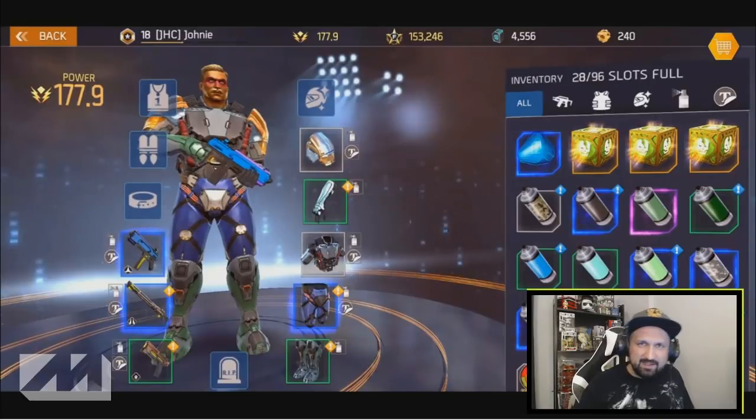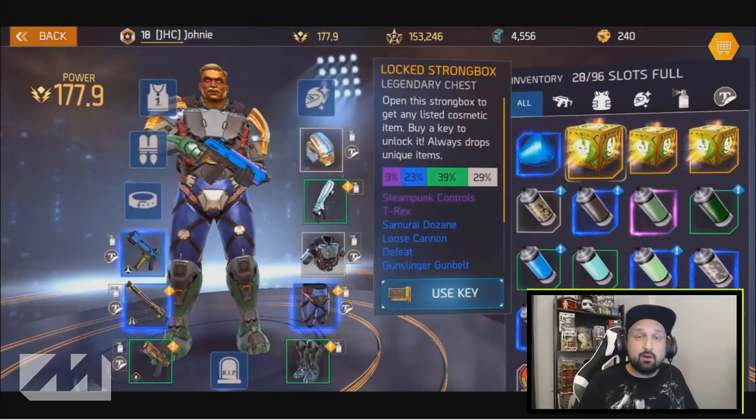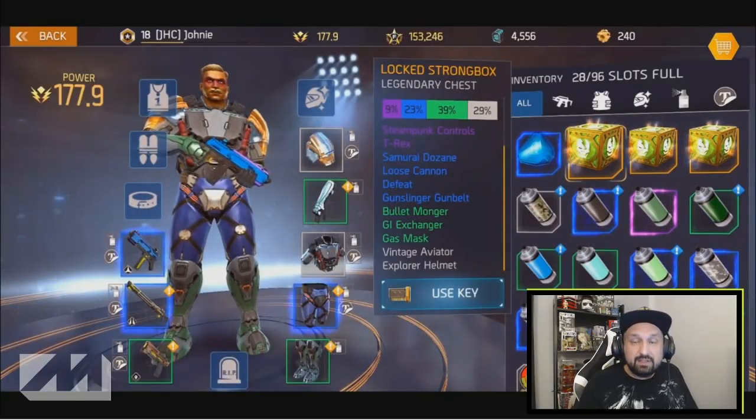Hey, what is up guys, Johnny here. I'm back with some Shadowgun Legends. Today we will look at the locked strong boxes. How do you open that? If you click on the locked strong box, you will see at the bottom you need a key to open the box. How do you get a key? Click on that thing at the bottom.